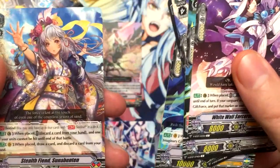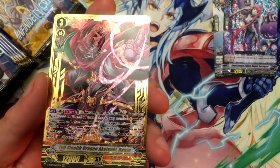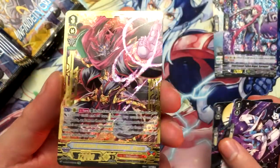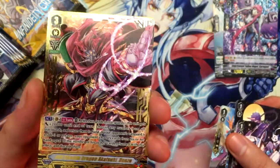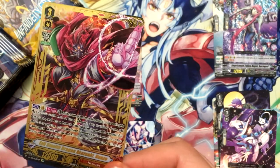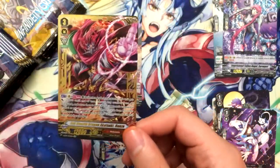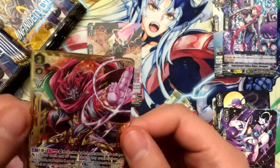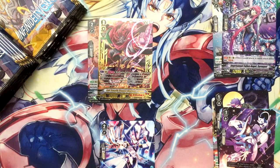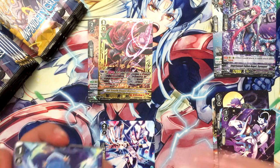Stealth Fiend Sunabenton, and awesome — we got an SVR of Evil Stealth Dragon Akatsuki Hanzo, which is freaking awesome. Look at that, that is very beautiful. In the first box we got the Excel 2 special card, and now we got the SVR — this has been like two good boxes so far. Might have to go back to that seller on TCGplayer because they gave me good boxes. I wonder if the SVR takes the place of the VR — it probably does.